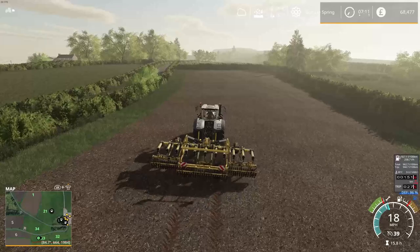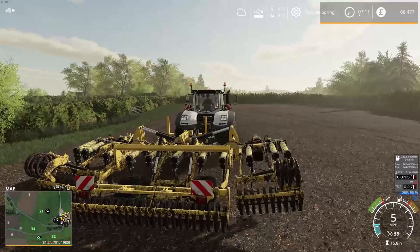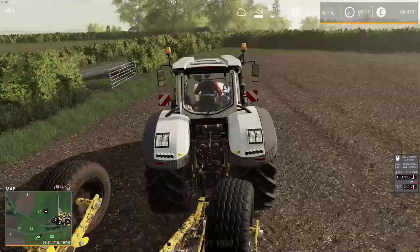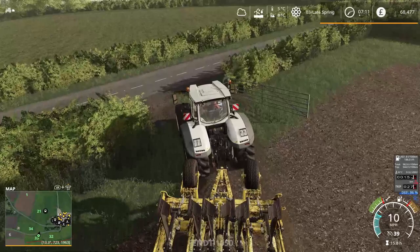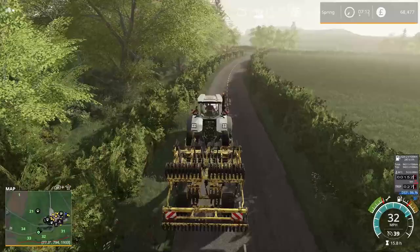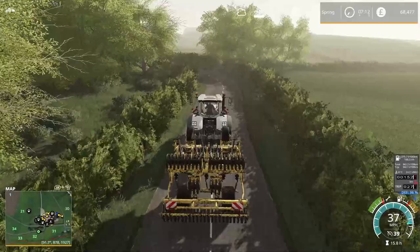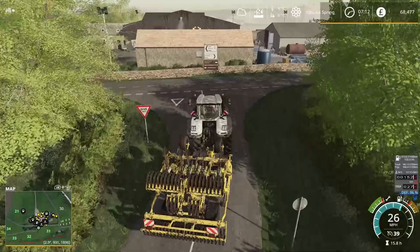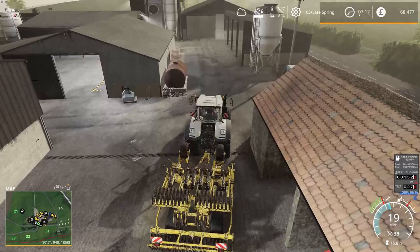Right, so done that now. Fold this up, open up the gate, and we'll go take it back. That was one of the easiest fields I've ever had to plow and cultivate at the same time - that's the beauty of a subsoiler. It allows you to plow and cultivate and just get ready for planting really. The only thing you can't do with it is create fields, so you do need a plow on its own just for that. Cultivators are faster too - they have a faster working speed.